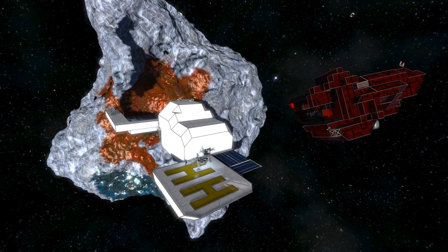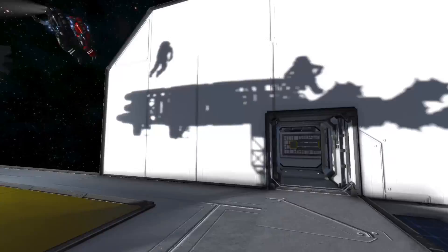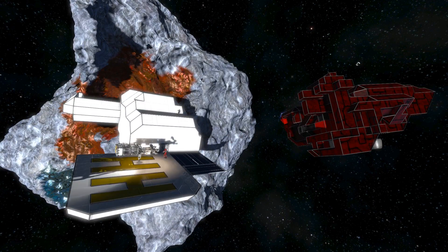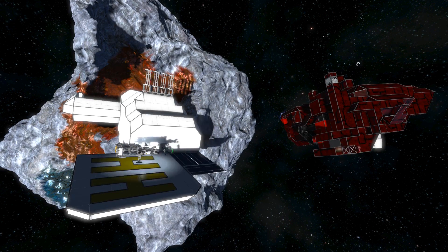We're starting to mine resources. A couple people are out and they're scanning for more resources. All we had here was like iron and magnesium, I think, on the asteroid. But you can see how quickly something like this moves.